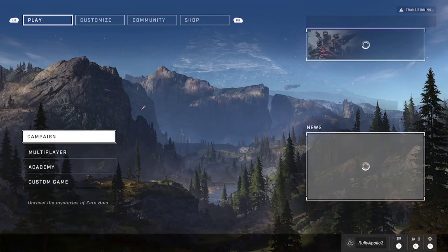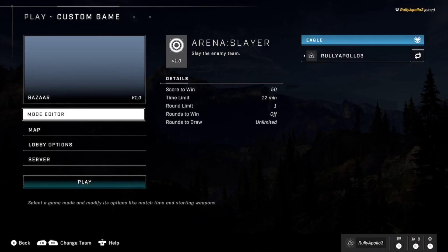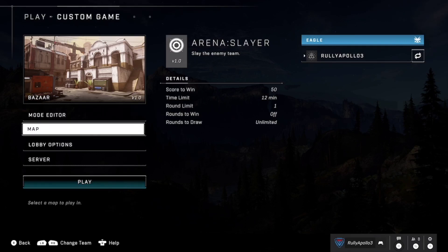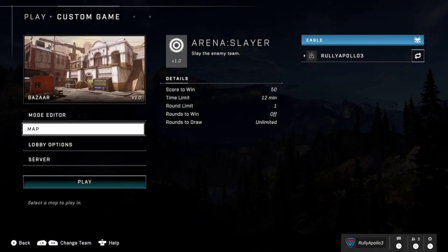Let's say you want to play Halo Infinite with your friend. You go to custom games, activate your other controller, press A, and try to add a guest — but it doesn't work. You exit out and try to add a guest again, but it still isn't working. So why doesn't it work?